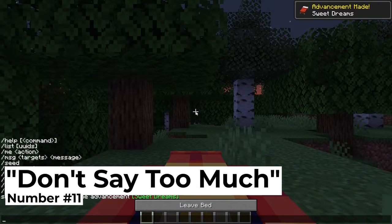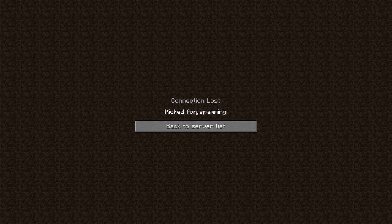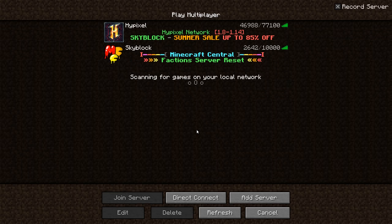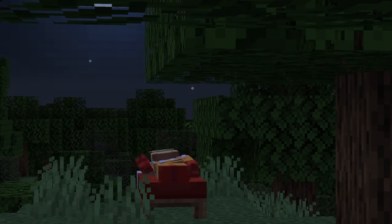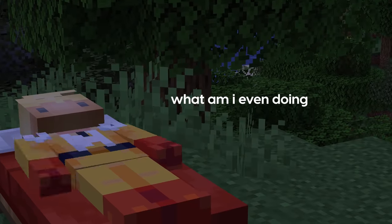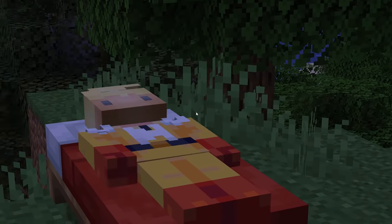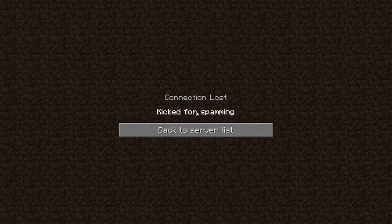Number eleven: don't say too much. This seems to be one of the weirder oversights in Minecraft: if you load into a single player world and start spamming your chat at just the right pace, you can actually get kicked from a single player world for spamming. Even weirder, when you get kicked out it brings you to the multiplayer list — which means it was probably a server tweak left into single player worlds. A bed does make this trick easier to pull off, but it just cracks me up that we literally don't have a say in our solo worlds.